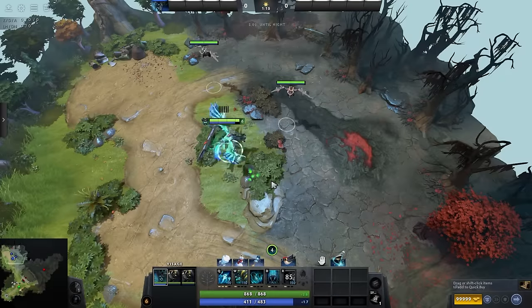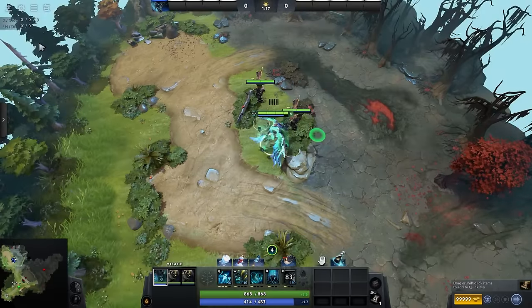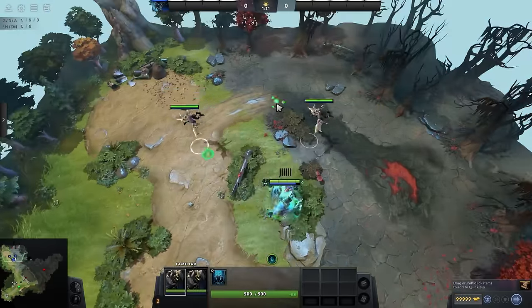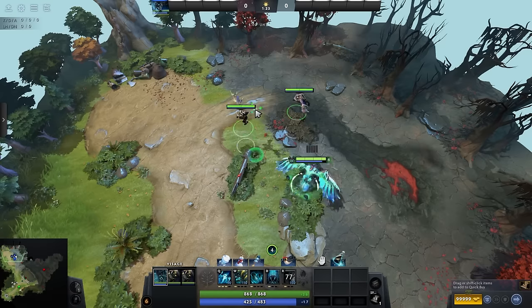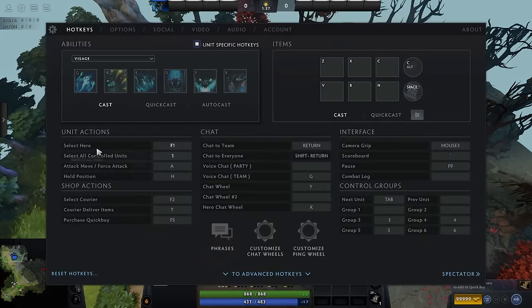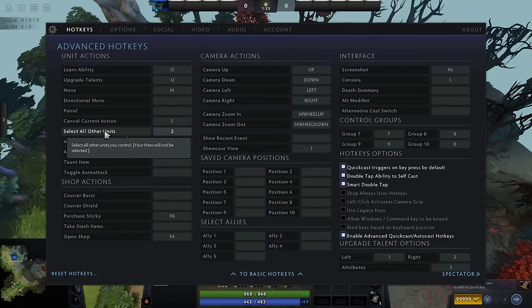Now let's talk about the settings, starting with the key bindings. Visage is a hero with summons, so we'll need a couple of specific settings. Bind the Select Hero button to F1, select all controlled units to 1, and select all other units to 2.